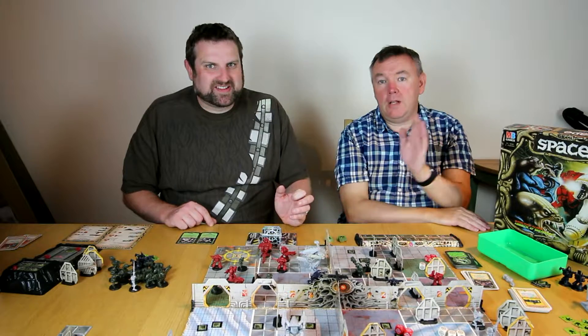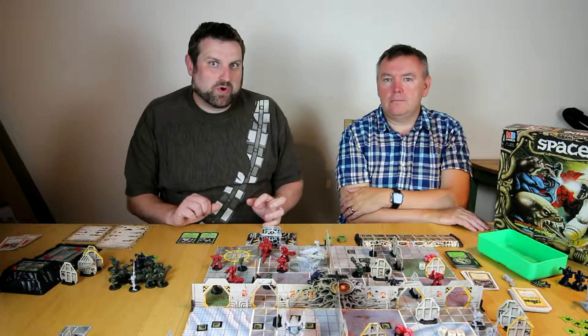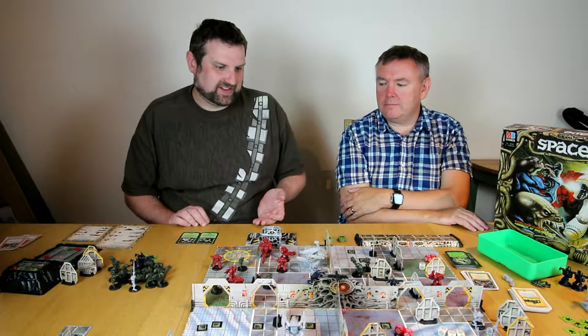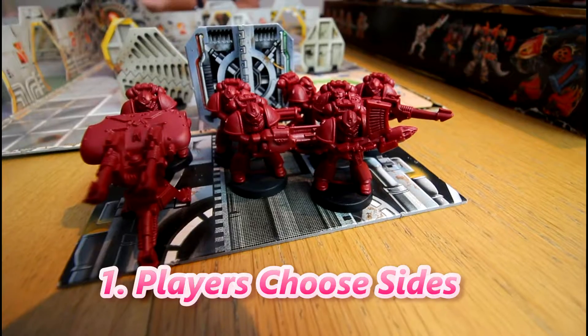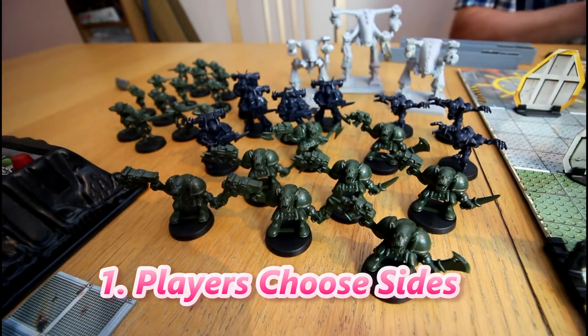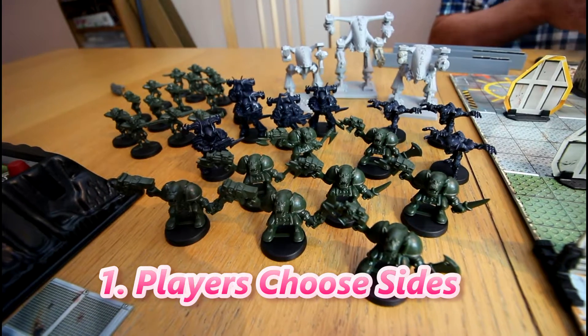Hello and welcome to Flashback Generations. Today we have Space Crusade — in the 41st millennium, there's only war of course. They're all friends in this game because you've got Orcs fighting alongside Tyranids and Chaos. Before playing, each player chooses a side: either the Space Marines or the very mixed-up chaotic races of Orcs, Chaos, Necrons and Tyranids.